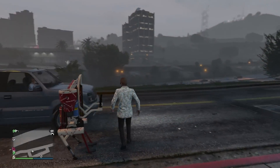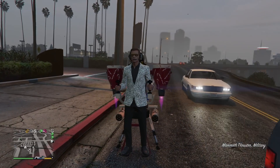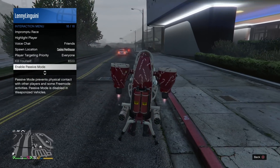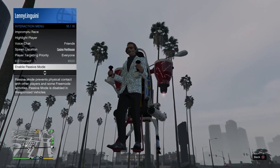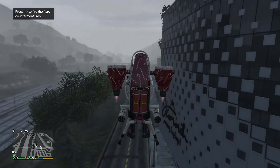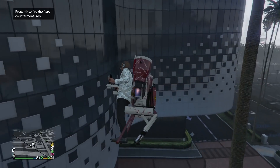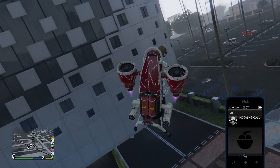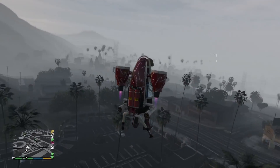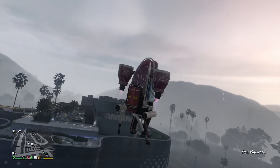Rockstar disabled passive mode in all weaponized vehicles. However, one slipped through the cracks — the jetpack and the thruster. If you have the thruster, it's the one weaponized vehicle that can still go into passive mode. Rockstar either forgot about it or figured it was a weak enough vehicle that they didn't bother.